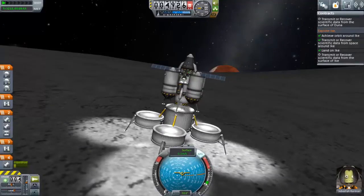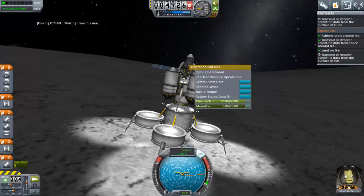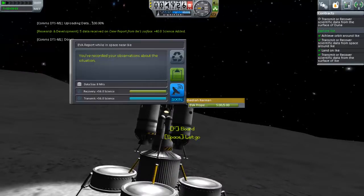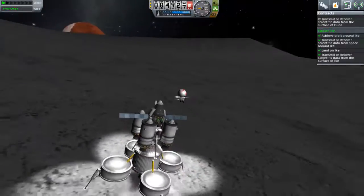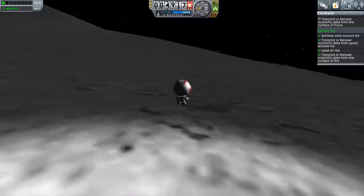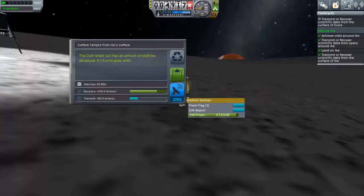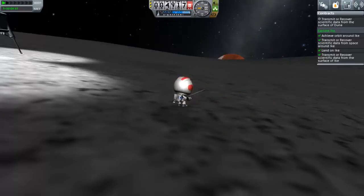There we go! We landed on Ike. Now we can start collecting some science. We can also appreciate the fact that Jebediah is now not only the first Kerbal to reach solar orbit, but also the first Kerbal to land on another body other than one in the Kerbin system. We can now plant a flag on Ike — another first step in conquering the Duna system. We can also take some surface samples and data, which is very profitable.